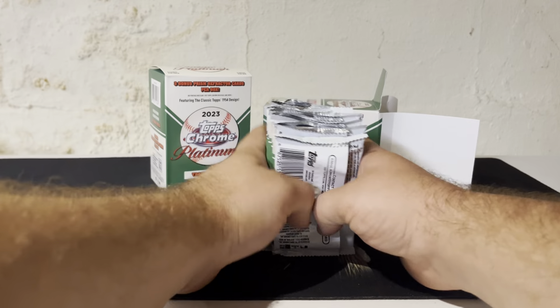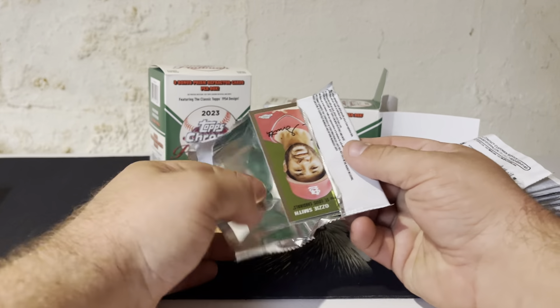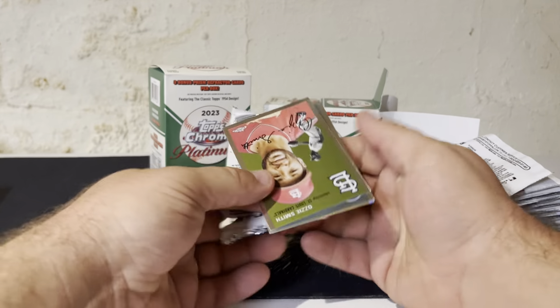Let's get the packs over to the side and dig right in. First pack: Ozzie Smith, Killian — there's no hoppy. Got Yohan Makata and Ron Santo as our first prism refractor.